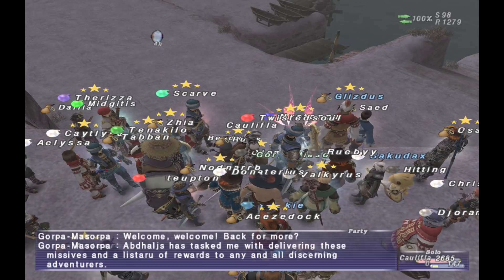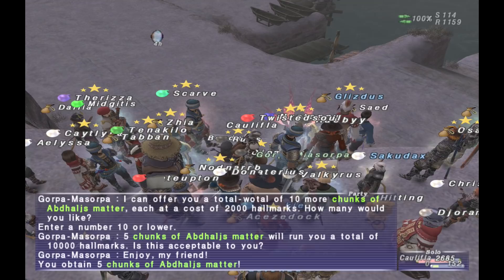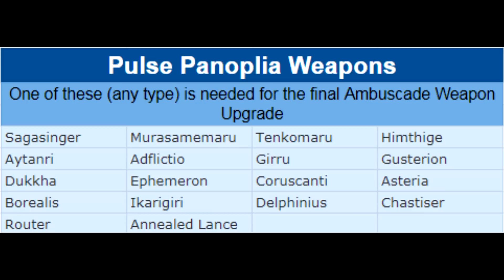I really only recommend making two weapons unless you are feeling crazy and just really want to do a boatload of ambuscade. On top of getting all the materials — which are nuggets, gems, animae, and mathers — you need five for each upgrade stage. For the stage that takes mathers, you also need to get what people are calling shiny weapons. These weapons come from older content that SE has decided to recycle, and they are used to get the final upgrade for the weapon.